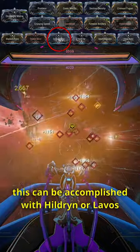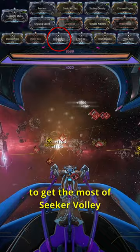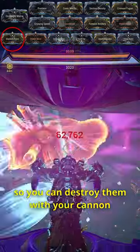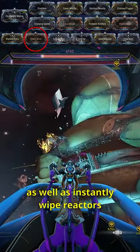This can be accomplished with Hildrun and Lavos. I prefer Lavos, who literally doesn't even need a build to get the most out of Seeker Volley. Blackout Pulse will disable cruise ship movement so you can destroy them with your cannon, while Shatterburst allows you to disable their shields as well as instantly wipe reactors.